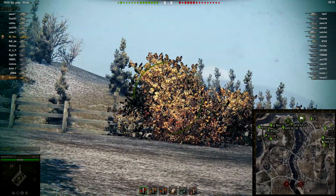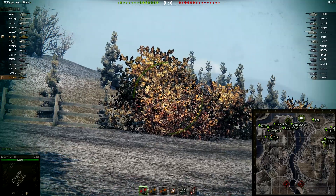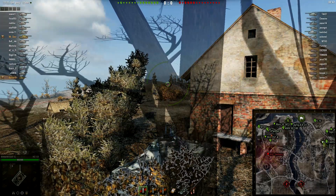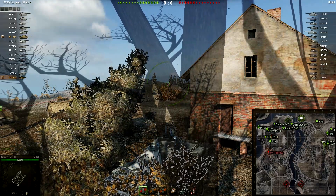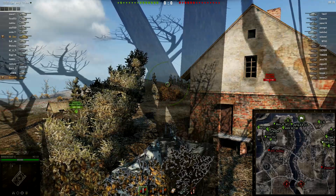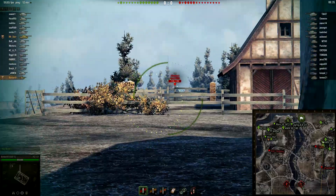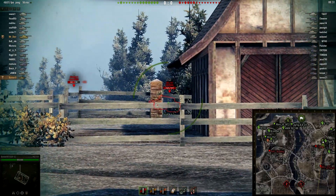I like to go into these fresh and not knowing what to expect, but that unfortunately is not going to be the case this time because of recording difficulties. Just wanted to put that up front — always want to be open and honest. Bondar is doing a very good job of hiding behind this house for cover. It is important to note there is no artillery in this match, which is always important to take notice of, as well as how many TDs there are, to know how many things are lurking in the further back regions of the map ready to shoot you.